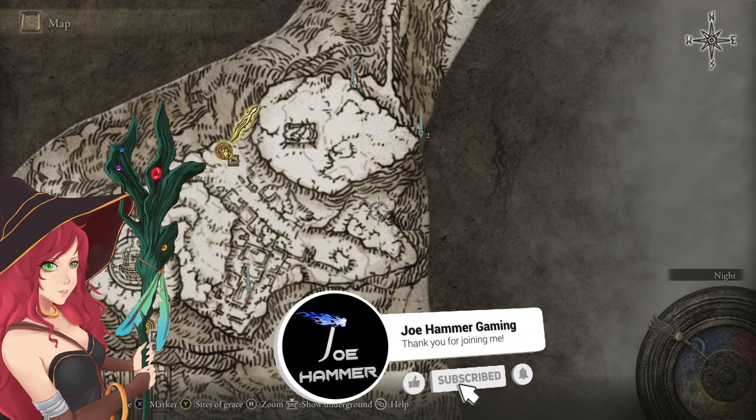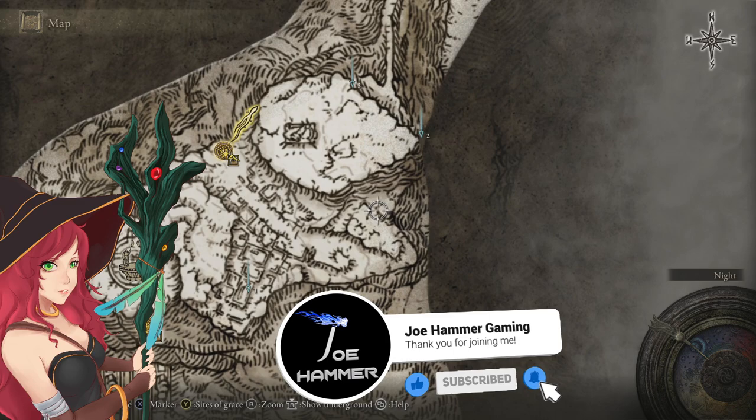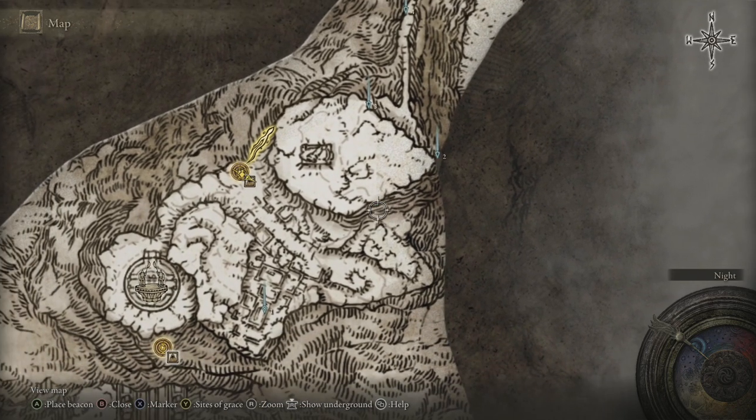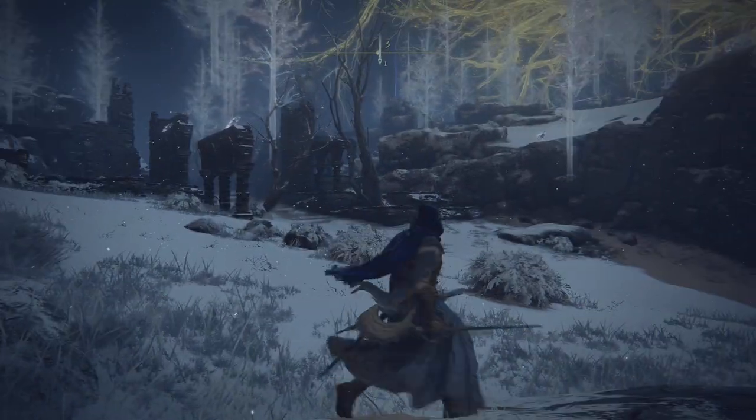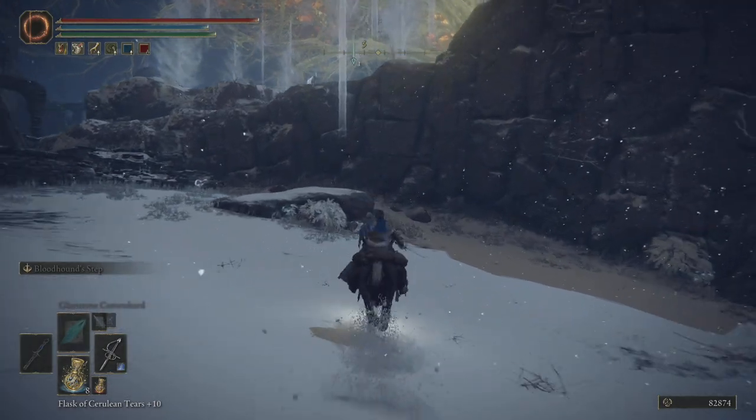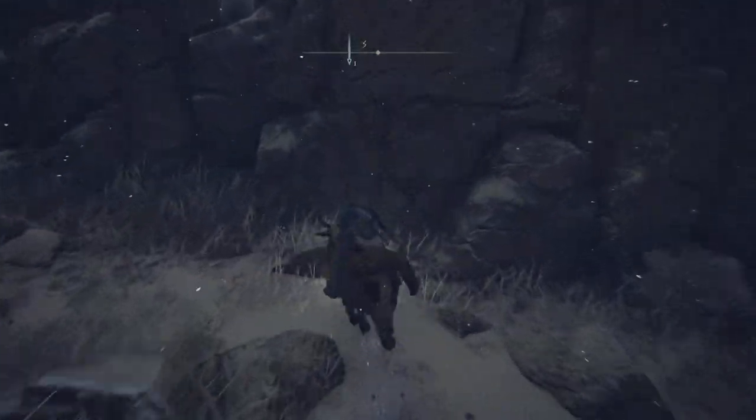Hello buddy, welcome back to Elden Ring. In this one we'll be dealing with the Giants Mountaintop Catacombs, which is my number two point here. Before we do that though, we're going to head south into the Zamor Ruins, which is going to reward us with a few bits of loot.